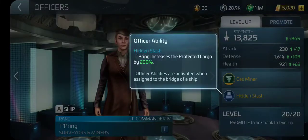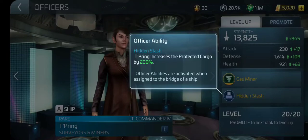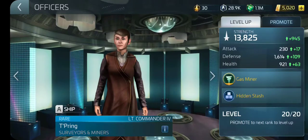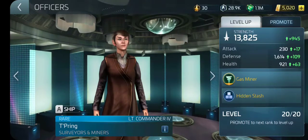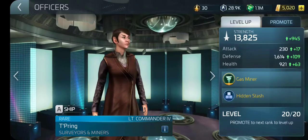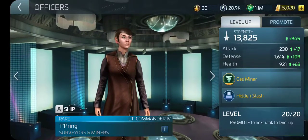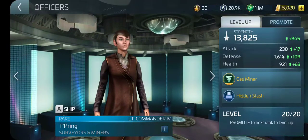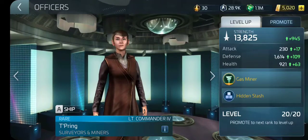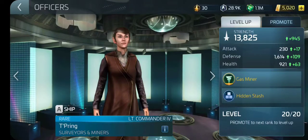Tepring's ability is Hidden Stash — she increases the protected cargo by 200%. That's why I have both of them on my Antares, because together they increase the whole capacity of the ship, not only in protected cargo but also for when you're mining in a node you have to pay to enter by way of special warp tokens. You can sit there and mine all day and fill up your ship. The ship I have her on right now holds over a million pieces.